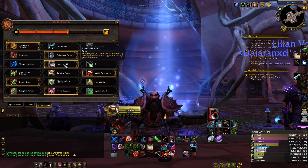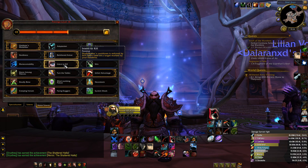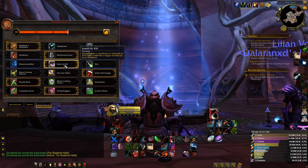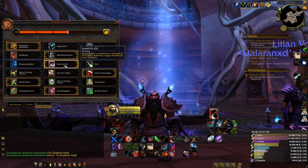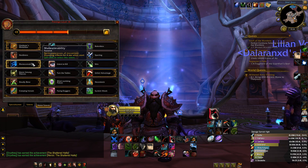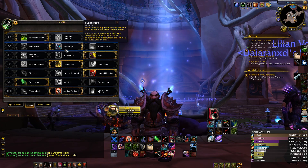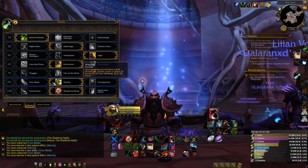Maybe there's one situation where Intent to Kill works — maybe against some crazy mobile monk that you know you can kill without Vendetta. But unless dampening is at about 40-50%, you can't just global him as Assassination in 7.2.5. Definitely wouldn't go Intent to Kill. The rest of the talents seem pretty straightforward. I just don't know why Night Stalker over Subterfuge. You can still take Toxic Blade if you wish.